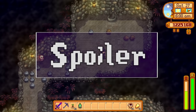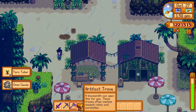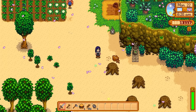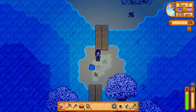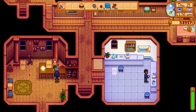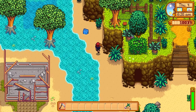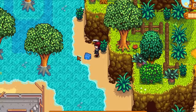Spoiler ahead for 1.5 content — skip to the on-screen timestamp if needed. With the 1.5 update, there are two more ways to find artifact troves. After making your way to Ginger Island, you can find some in the artifact spots there. Also, if you chose the beach farm, crates that wash up on shore can contain artifact troves once you've upgraded your farmhouse twice to get the extra rooms.